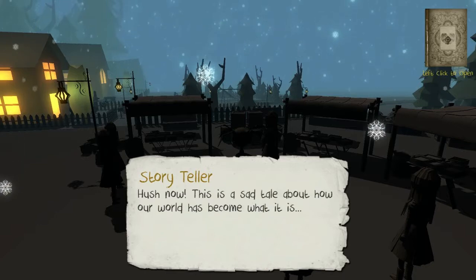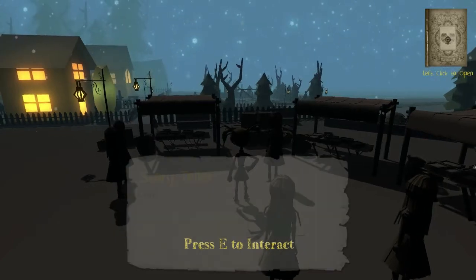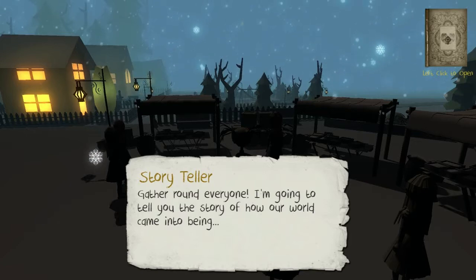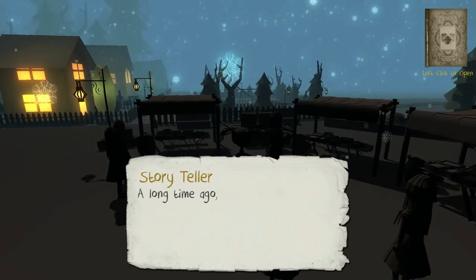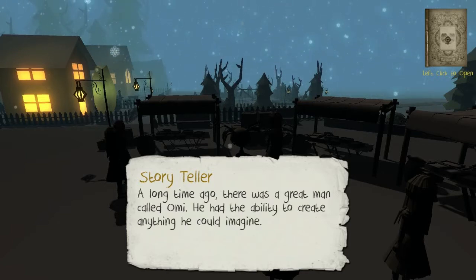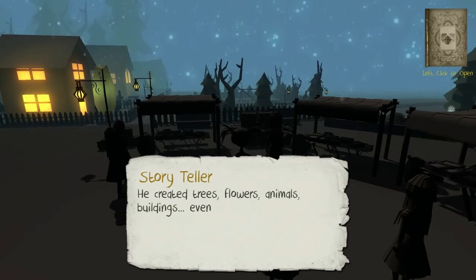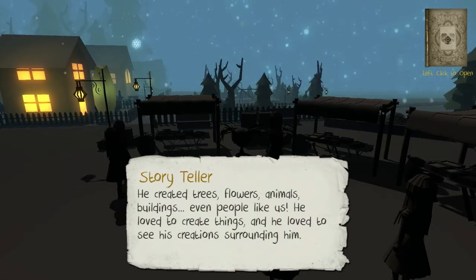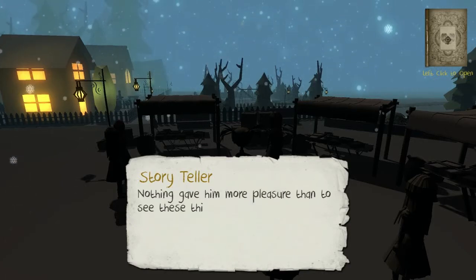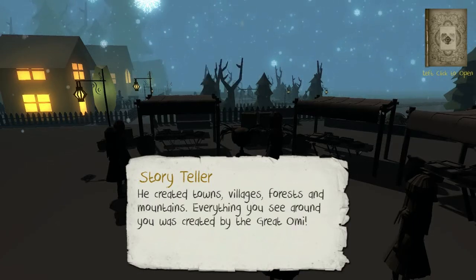The disaster. Hush now. This is a sad tale about how our world has become what it is. Coming soon. Origins — gather round, everyone. I'm going to tell you the story of how our world came into being. A long time ago there was a great man called Omi. He had the ability to create anything he could imagine. He created trees, flowers, animals, buildings, even people like us. He loved to create things and he loved to see his creations surrounding him. He created towns, villages, forests and mountains. Everything you see around you was created by the great Omi.